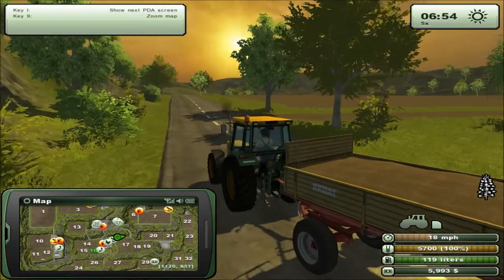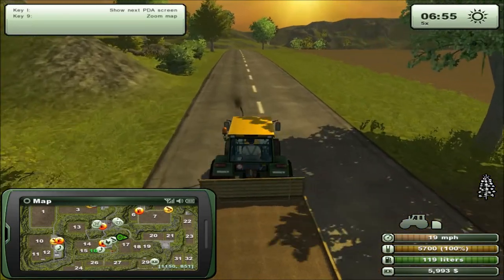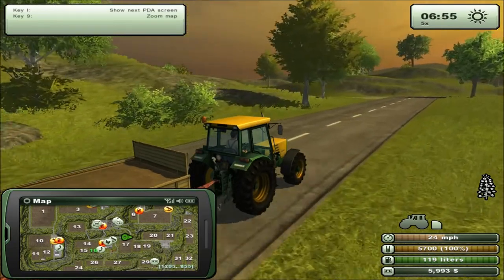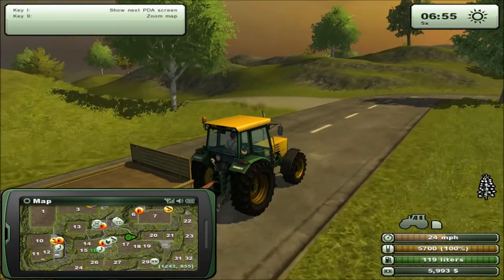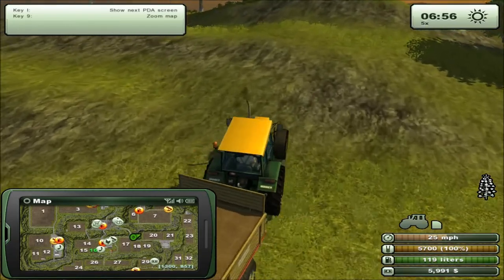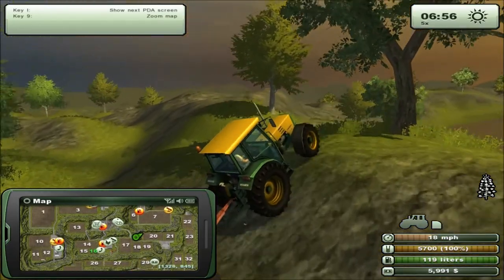As I was saying, the physics in this game with regards to collisions and tractors and so on are somewhat debatable because, as a tractor, you can pretty much go over anything. Apart from perhaps a completely sheer cliff and underwater — you can't go underwater. But as you can see, I'm just going over here casually, no real problems.